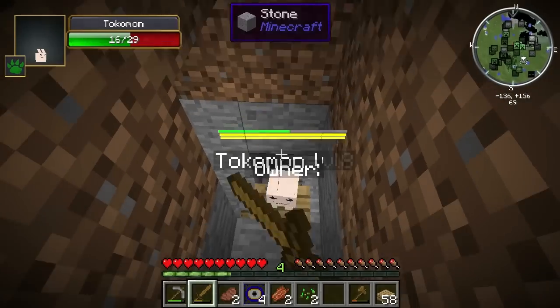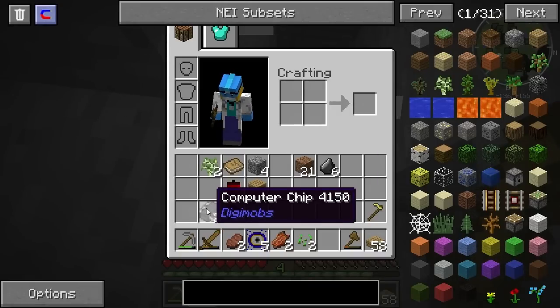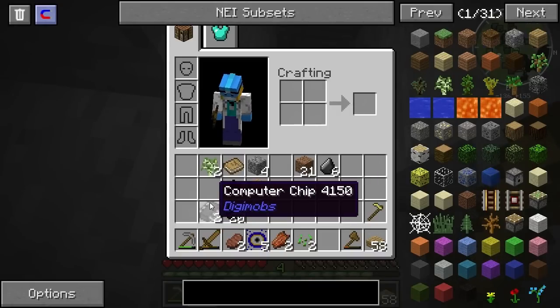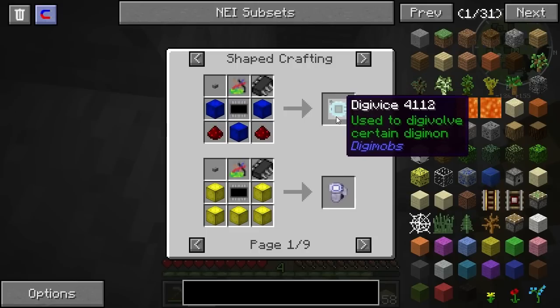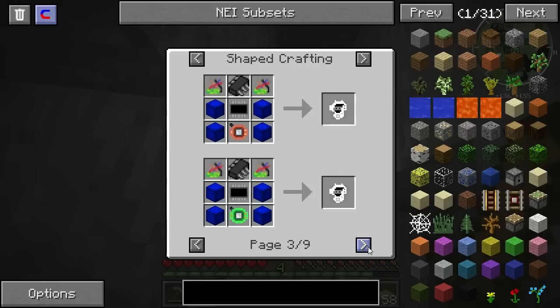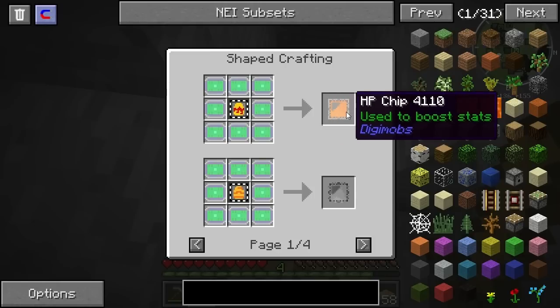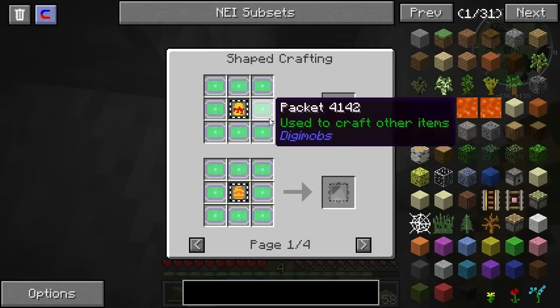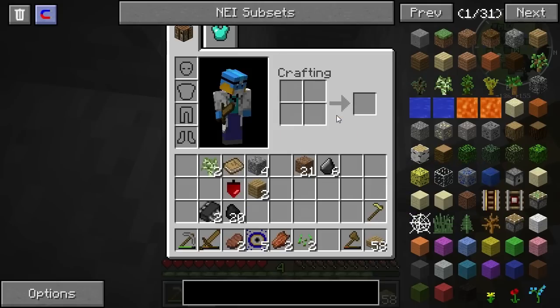We're just gonna murderize this Tokomon again. I did make a mistake — apparently these computer chips we got aren't actually used to catch the electronic or computer type Digimobs. They're used to make things such as Digivices, which are used to Digivolve certain Digimon. You can make different types, like Digivice 01. You can also use it to smelt and create a packet which you can use to make chips, which will allow you to get some different stats. Which I think is pretty cool.